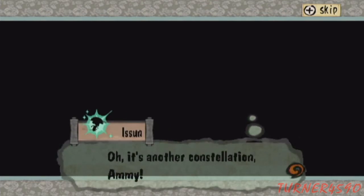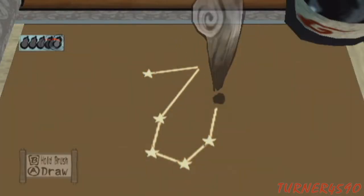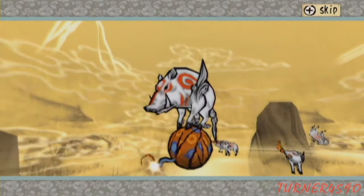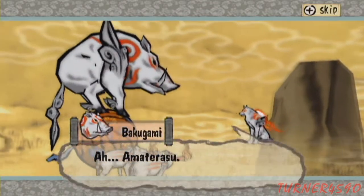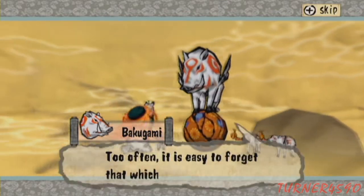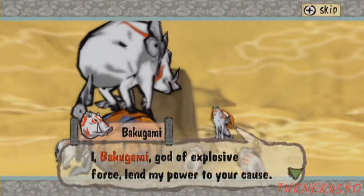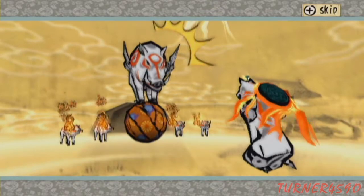This feels like it's kind of an optional power, but I'm positive that it isn't — I'm positive that you need to get this. So I wonder when the game would have forced you. I'm guessing a little bit down the river there's a wall that you can't open. Also, these brush gods get more and more ridiculous — god of explosive force.